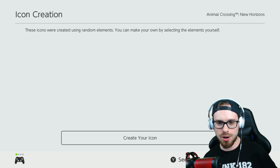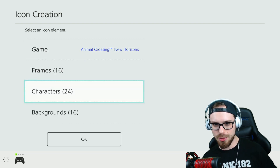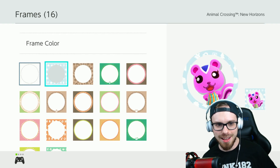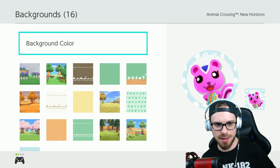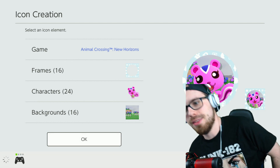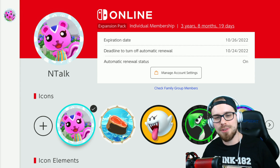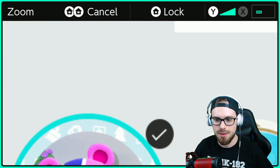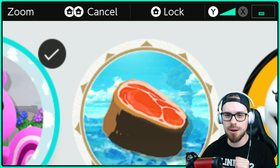Let's go to Animal Crossing — I have such a big collection now. Let's create the icon. Let's go with our new villager Peanut, and I think I got that frame and the new bush background. So there you go — that's my new Peanut icon. Let me know in the comments which villager you're scooping up, and how do you feel about meat being an icon? I love the memes, Nintendo. I'll see you guys later. Peace out.